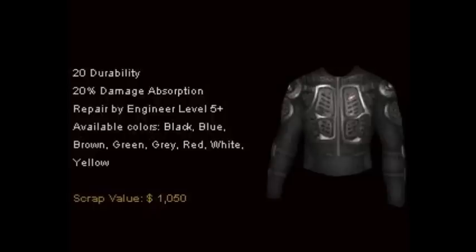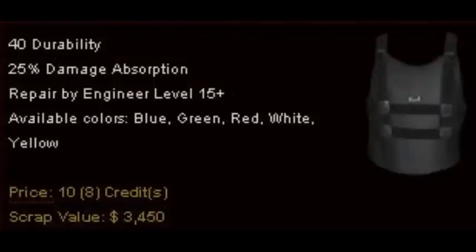The next piece is the Zoylon vest: 40% durability with 25% damage absorption, repairable by an engineer level 15 or higher. Available colors are blue, green, red, white, and yellow. Zoylon is a thermoset synthetic polymer used in products requiring high strength and good thermal stability. However, Zoylon meshes were proving somewhat unreliable due to the material's eventual degradation from age. It is still a very good armor for beginner levels, suitable for Nostia's holdout and possibly even Dog's outpost.